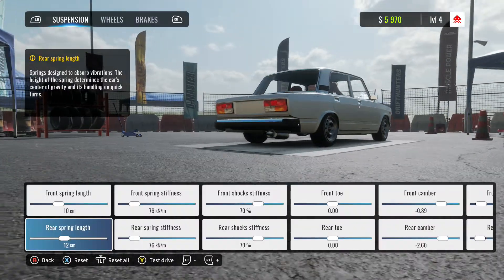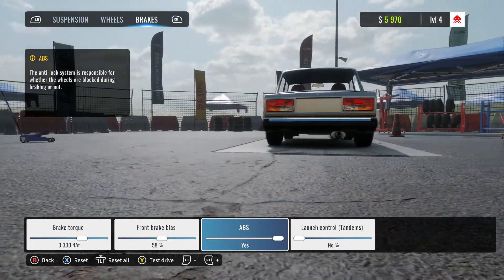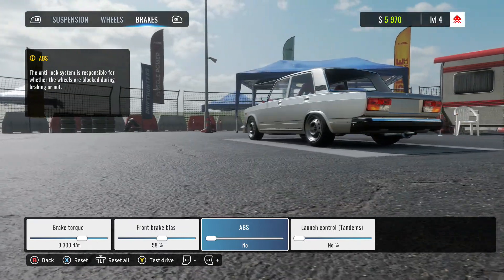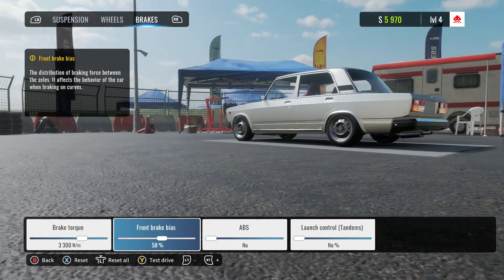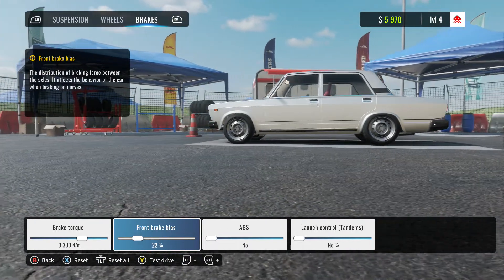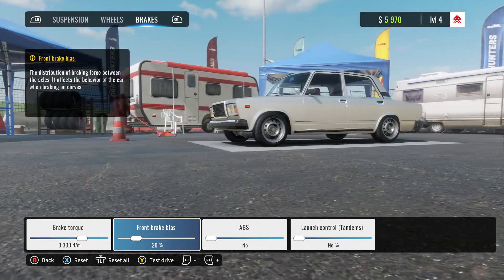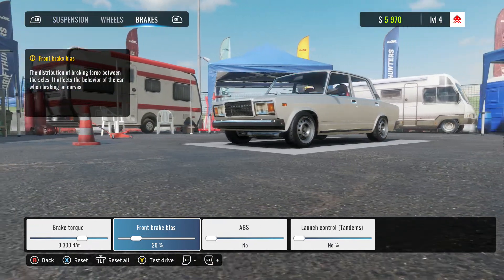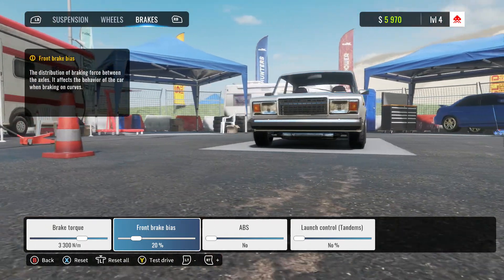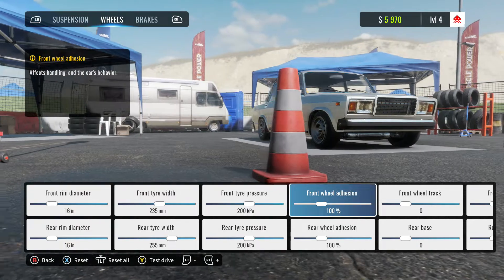Once you've changed the mod, go to your brakes because every single car has ABS turned on by default - you want to turn that off for drifting. I've been fiddling with brake bias; if I turn it down quite a lot it seems easier to get into a drift. I don't think the handbrake is sensitive enough - you have to hold it down too long. There's a brake torque setting but it's not clear what it does.